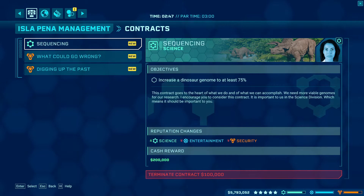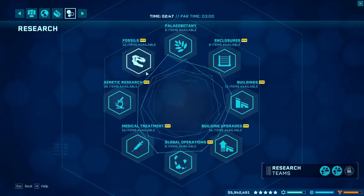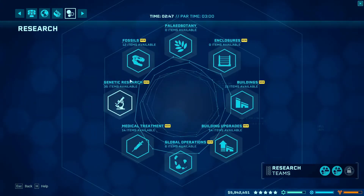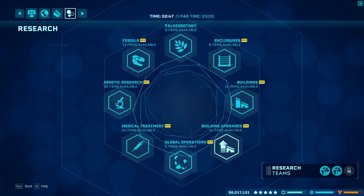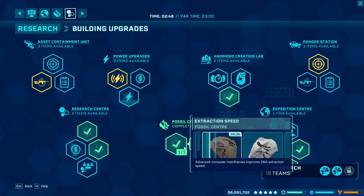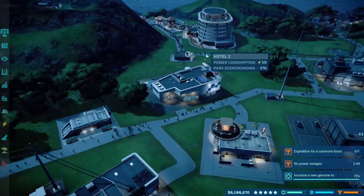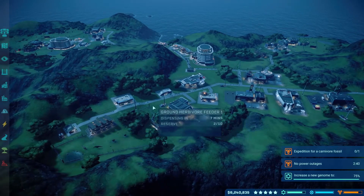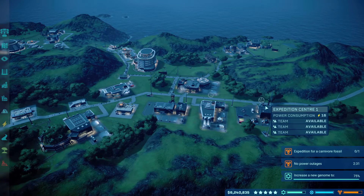Another way of making money — let me go into the research center — is that you only need certain upgrades. For example, genetic upgrades and fossils are useful, but many building upgrades are not worth it. The most important upgrade to get first is dig yield. Dig yield is the best way of making money in Jurassic World because it is a totally separate income that comes from your expedition centers — essentially free money.